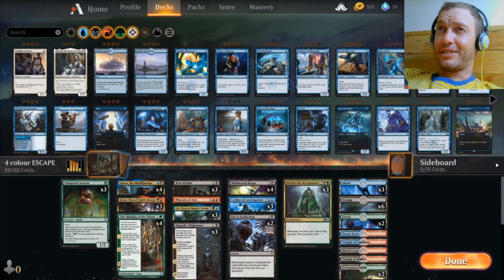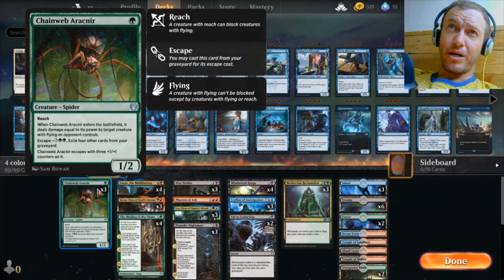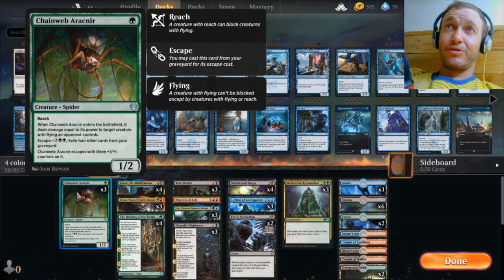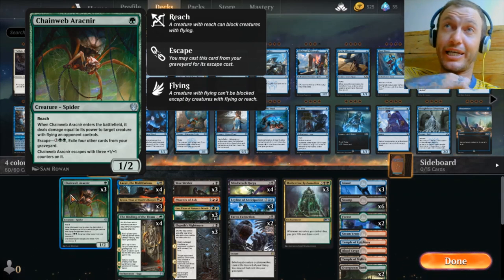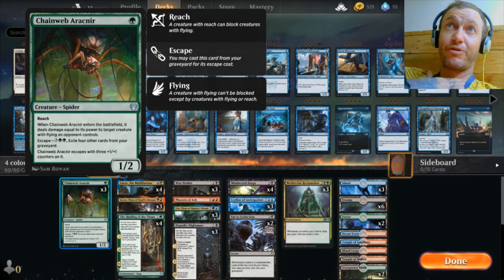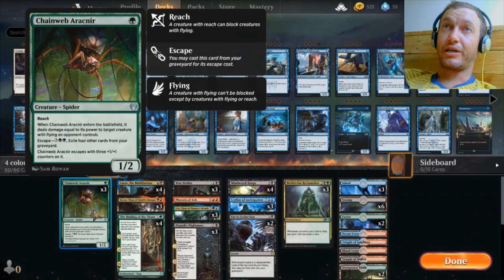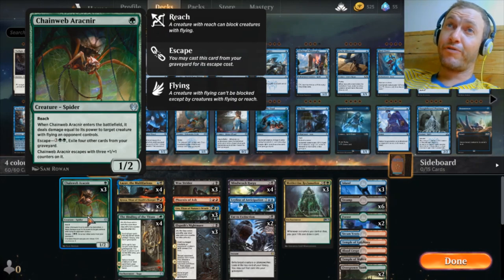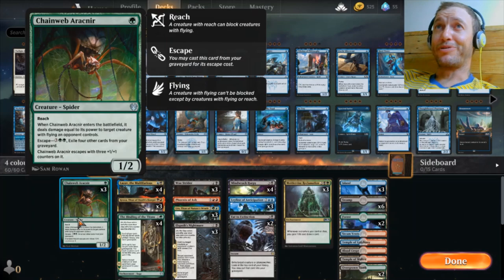Now that's out of the way, let's get into the cheese of this one. We start off with our first escape creature, a Chainweb Arachneer. He's a perfect little one-drop — Reach, 1/2, can block a spider, which is awesome. When he enters the battlefield, he does damage to a flyer equal to his power, so one. You can kill a Healer's Hawk or a Pirate Spirit early game. He escapes for five mana, exile four other cards from your graveyard, and escapes with three +1/+1 counters, so he comes down as a 4/5 and does four damage to a flyer like a Nightmare Shepherd. Early game removal, late game removal, and a 4/5 reach body. He's a gem, and I would run four copies if I had four.